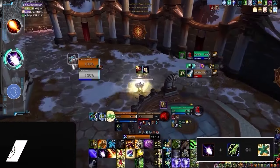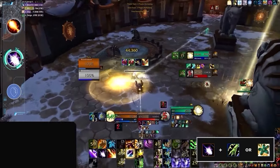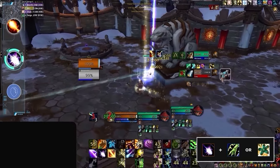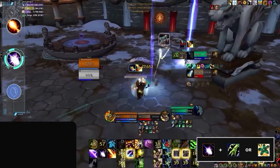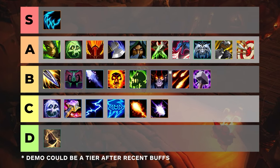Last up on the C tier is Balance Druid, which has always felt a bit clunky in the bracket. The TLDR is you basically have no way of winning the game outside of Incarnation and root beam, which means you really need to be playing with a healer who can provide a mix of damage and lockdown. Resto Shaman and Preservation Evoker fit this description, but most games will be an uphill battle no matter what. We would also advise against Augmentation in 2v2, as you're bound to have some very long and frustrating games.